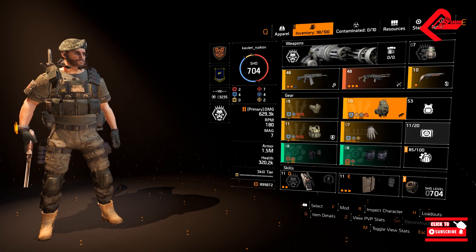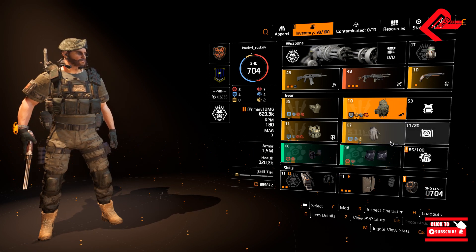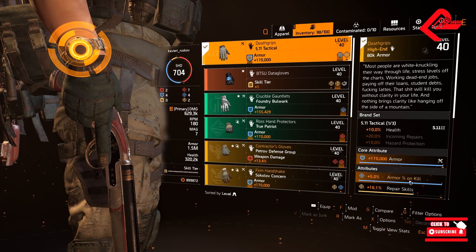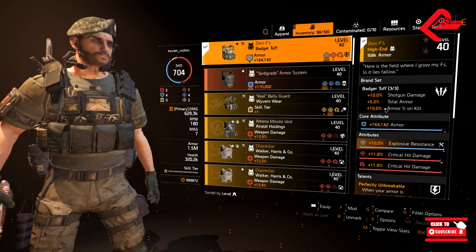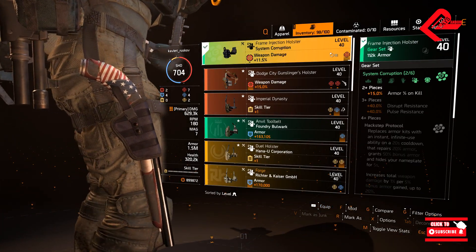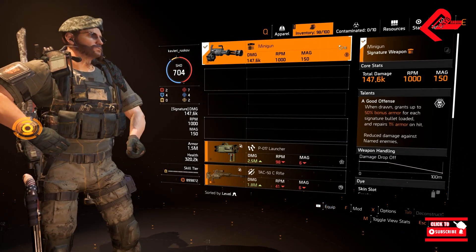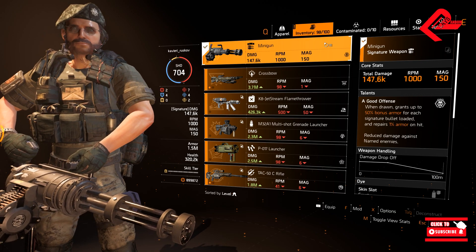In order to achieve the 40% armor on kill, these are the essential gears you will need. First is Death Grips — fixed, as it's the only item giving 5% armor on kill. Next is Badger Tuff — you need 3 pieces for 10% armor on kill. Then 2-piece System Corruption gives 15% armor on kill. The remaining 10% comes from the Gunner specialization, bringing the total to 40% armor on kill.